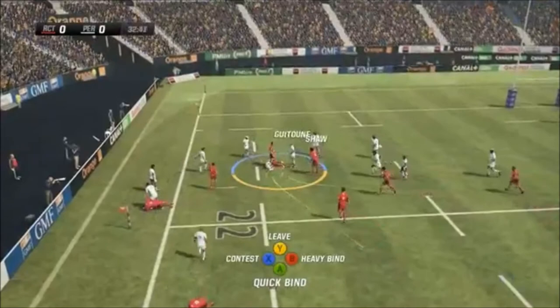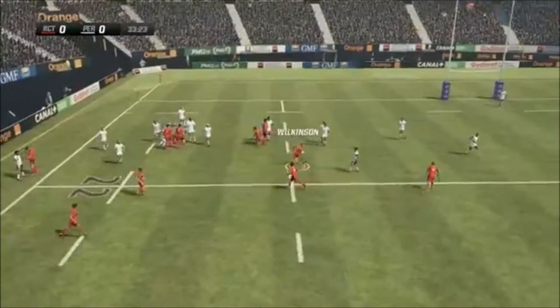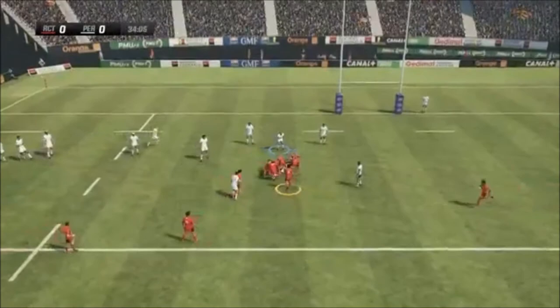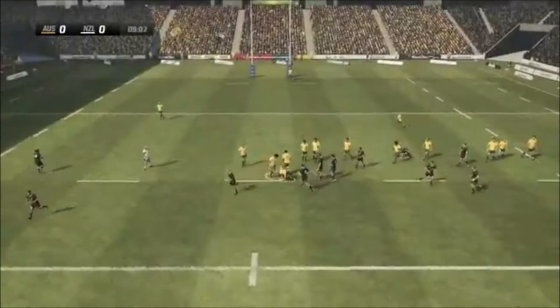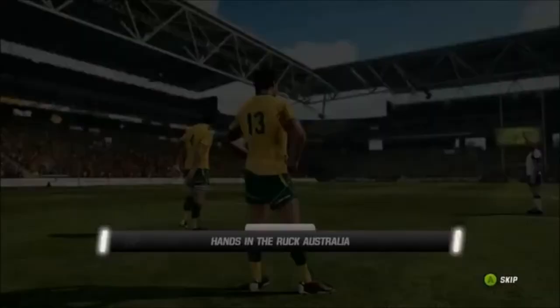Now, the coveted tackle, release and steal — this is now available to our players. It is an awesome sight to see one of your own make a tackle, release the tackled player, stay on his feet and steal the ball. If you do it right, you can force a turnover, which can lead to a possible try. Do it wrong by not releasing the player, you will be penalised for keeping your hands in the ruck. You will get one warning from the referee before being penalised, so be ready for it.